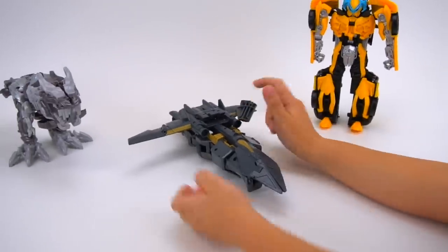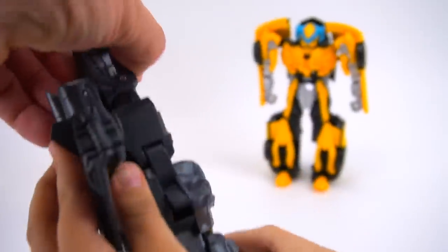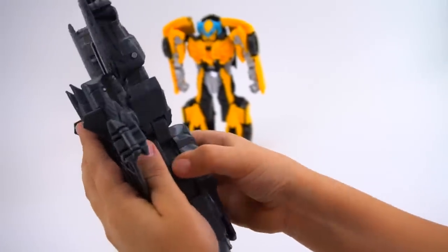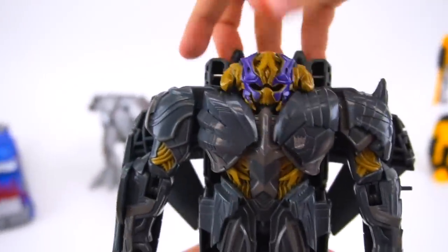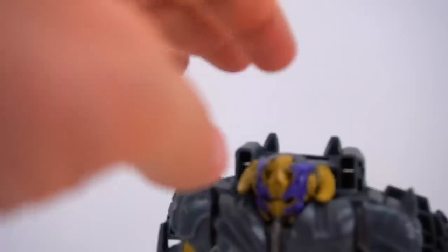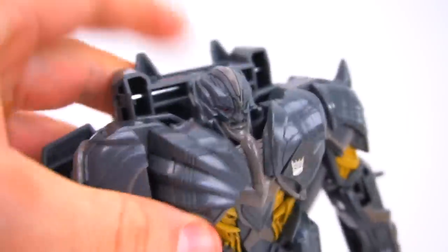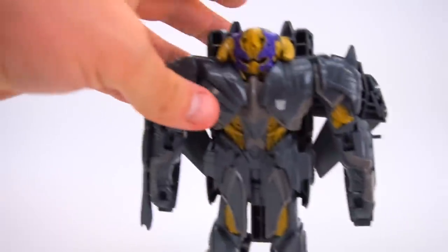Okay, transform that Megatron. All right, the wing's in. Got to disconnect the hands right here. And then you slide them up. There we go. And there's Megatron. Oh, and there's his night armor that flips over, and there's his feet so he can stand up. Let's do that one more time. Let's flip this back. And now, just like that. Okay, so there's Megatron.